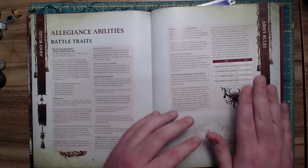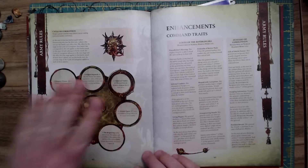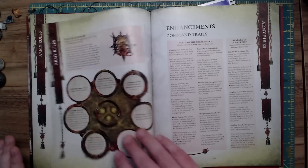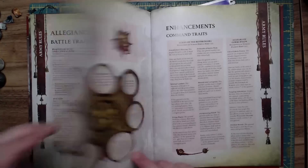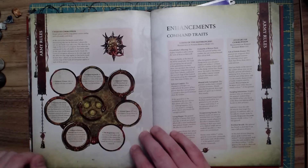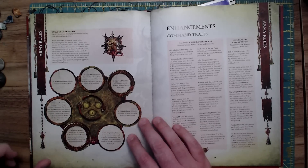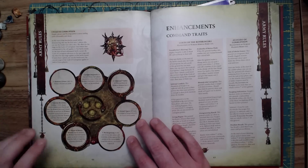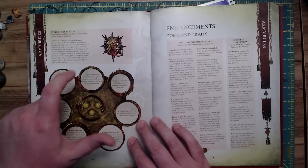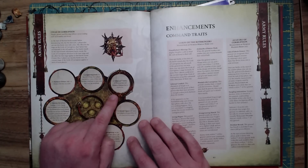We did keep the wheel — the Cycle of Corruption — and it did change quite a bit. There's less stuff to do with speed and a general change in feel, but it basically works the same. At the start of the first battle round, you roll a die and consult your chart. So going in order: Unnatural Vitality gives all Maggotkin of Nurgle a ward of four-up instead of five-up for their Disgustingly Resilient. That's nasty.